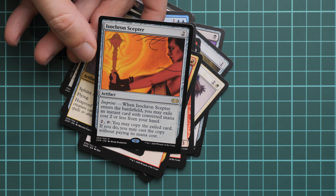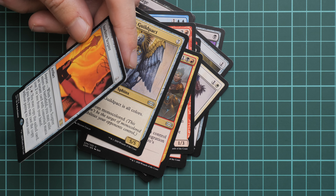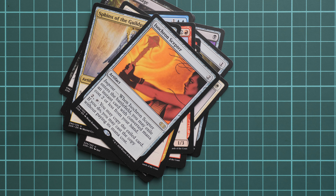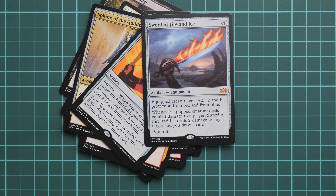One more — it's already rare — so it's Isochron Scepter. One more is Sword of Fire and Ice. It's already mythic.